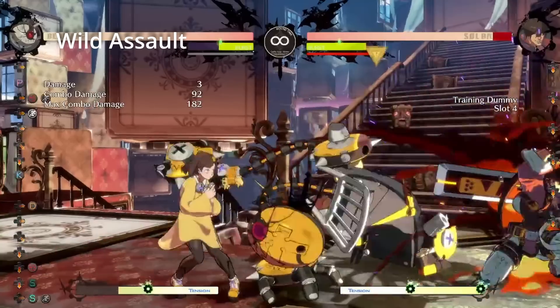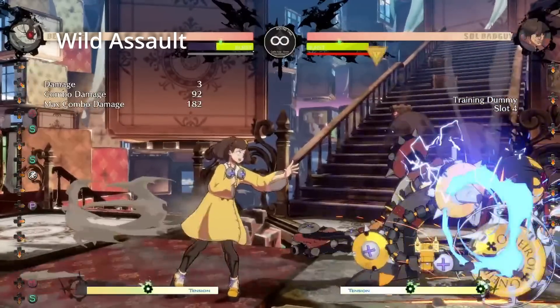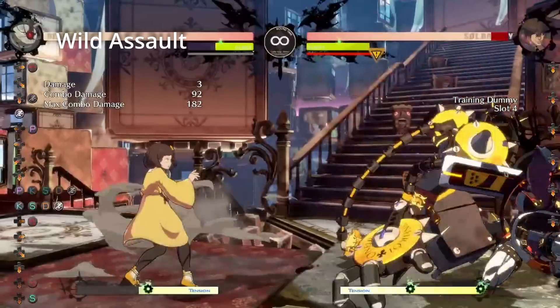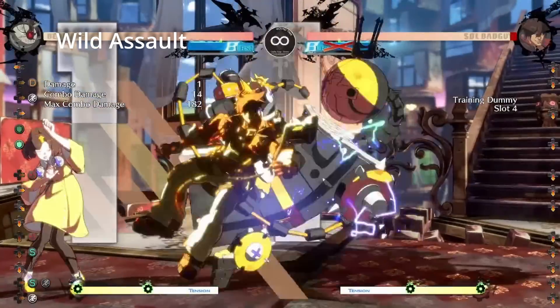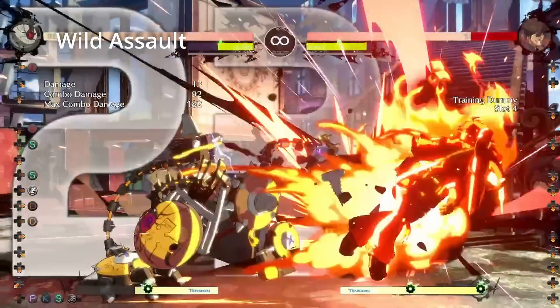Wild Assault allows Badman to brute force his strings to be difficult to contest, which comes in very handy for error looping, especially off of normals with limited gatling options like 2P or 2K2D. Wild Assault can be added to combos to make them unburstable. For example, off of throw you can fast RC backwards and charge Wild Assault to create a burst-safe combo. Off of 6H, you can add it in as well.